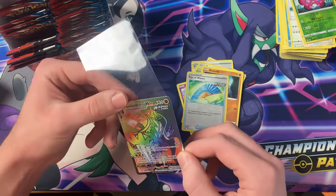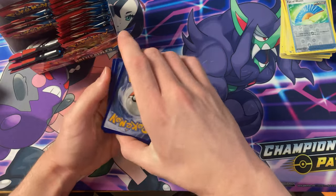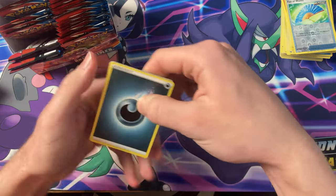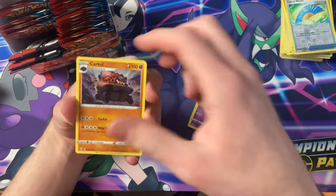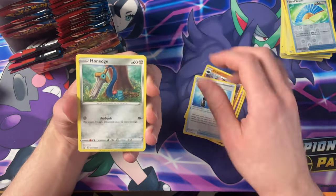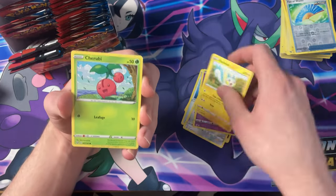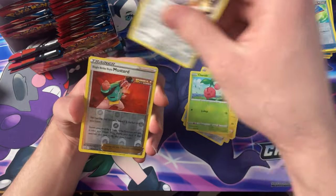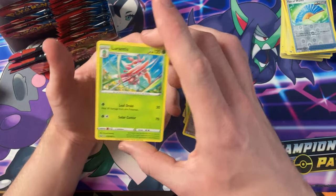Can we get an Alternate Art? Dotler, Carko, XP Share, Honedge, Chimecho, Pachirisu, Cherubi, Maywile, the Reverse Mustard, and a Lurantis.